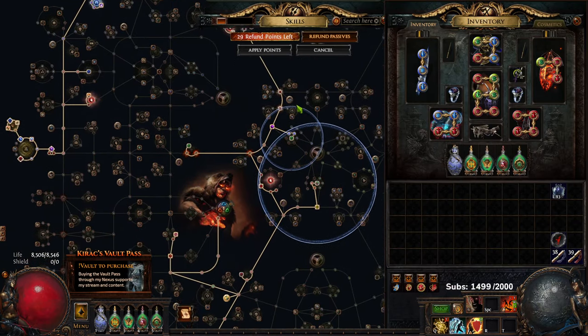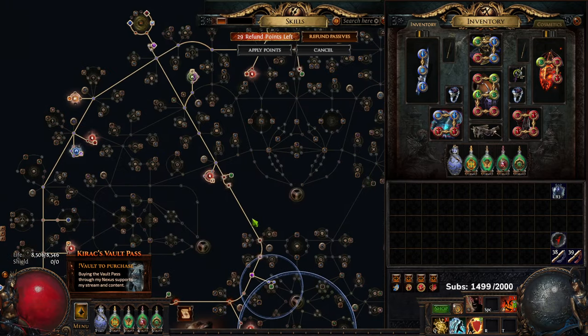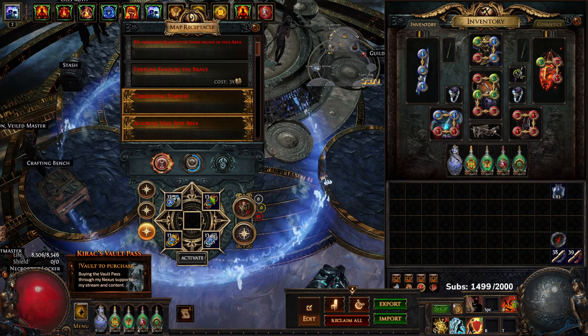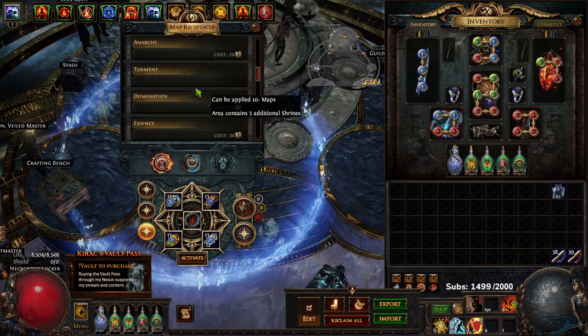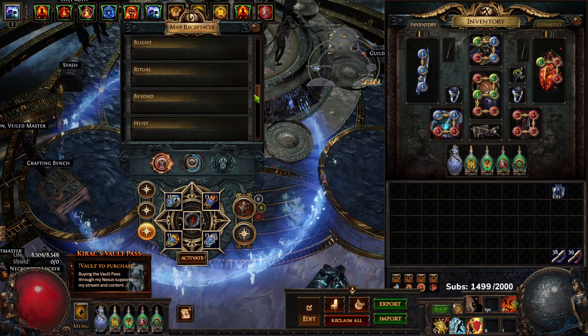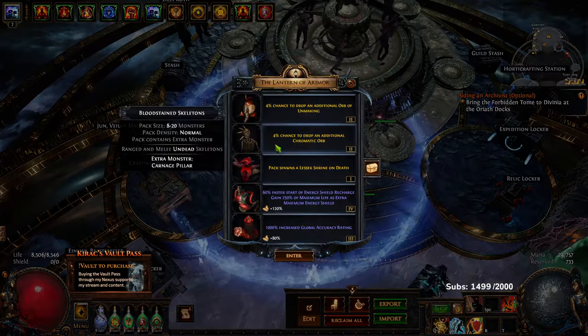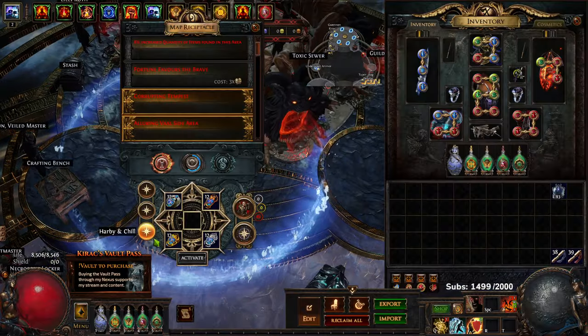I'm going to jump into a map and show how this setup works. I'd run a T17 but I'm half asleep and don't want to die. I actually haven't looked at T17s since they changed them, so I'm curious. Mine, Harbinger, and Chill — that looks good.